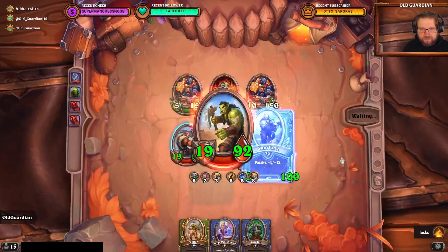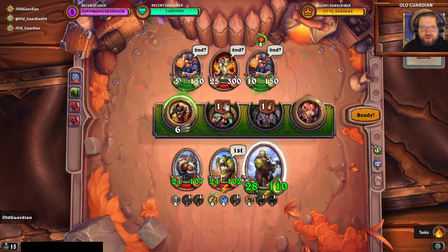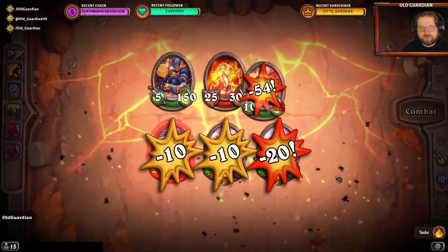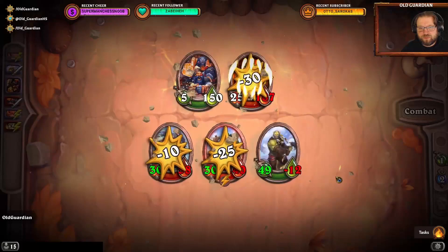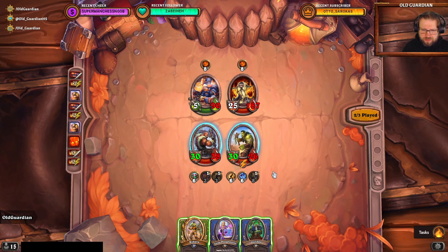We tried the exact same strategy as last time. They're all attacking again — we're going into the big one, trying to take it down. It's down. This time I hit the boss. They're attacking again. So who do I bring? I bring Rokara, and then I bring Jaina and Gul'dan after this.